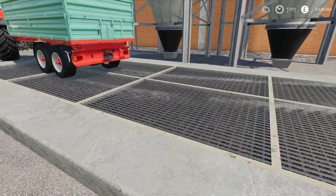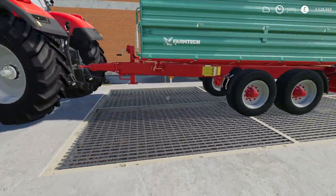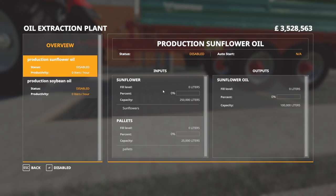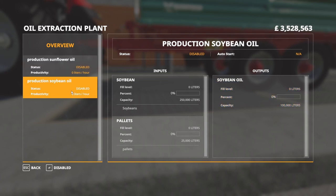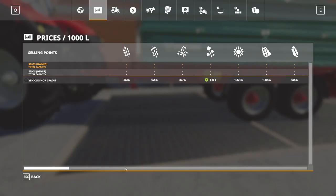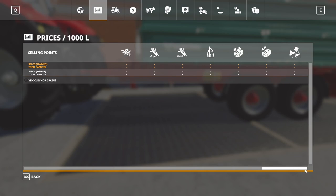This is going to be your input here for sunflowers and soy. In the Control-G Global Company menu, there are two factories. Sunflower oil requires sunflowers and pallets, and you get sunflower oil out. Soybean oil requires soybeans and pallets, and you get soybean oil out in the form of pallets. There is a sell point on here — sunflower oil and soybean oil — so there are the sell prices for it.